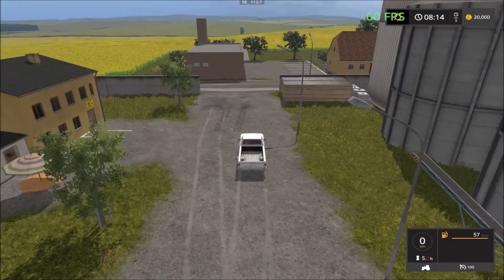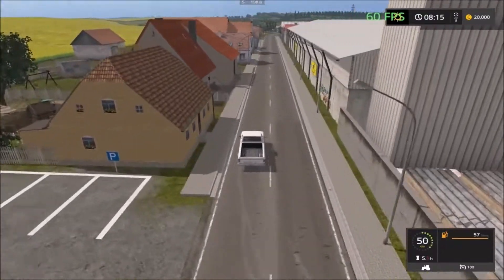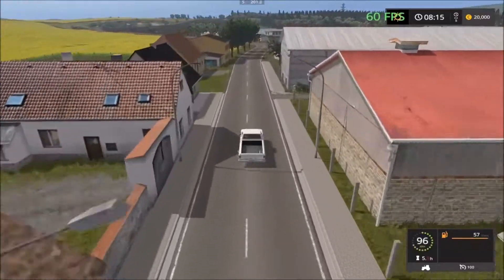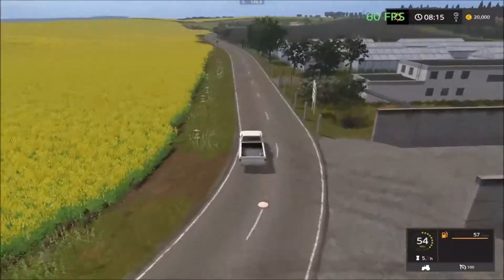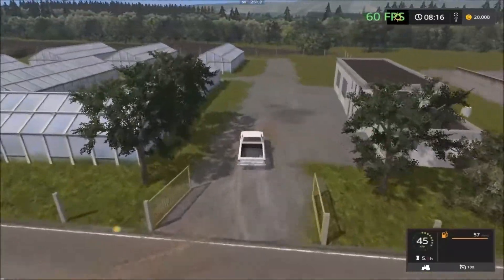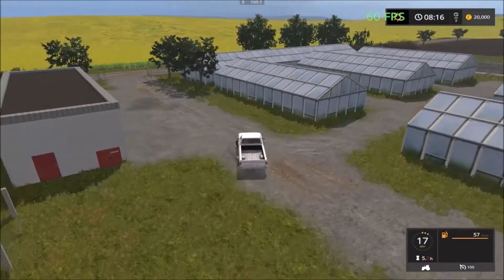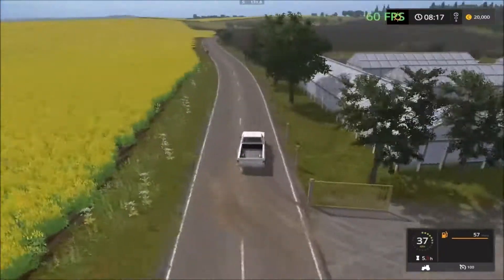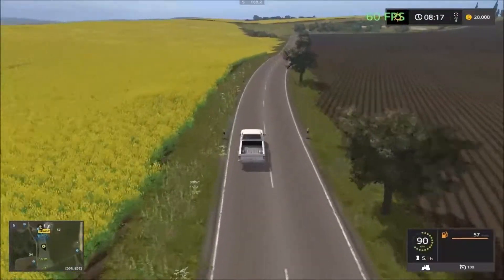Let's see if there's anything up north — nothing, it's just a dead end. So we head back to the main farm now. There's a very nice map with a small greenhouse here, just decoration, can't use it.